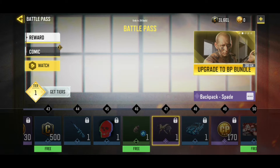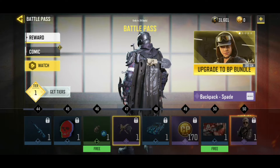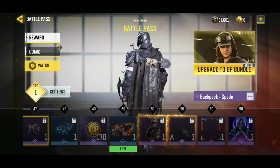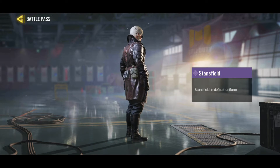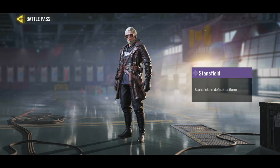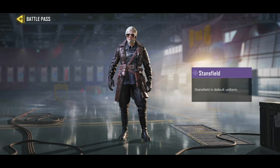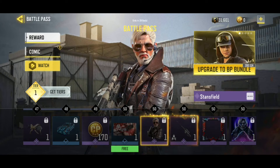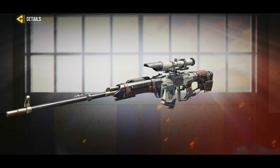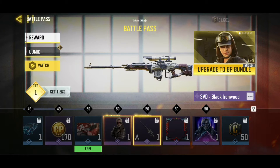Tier 47 we have the backpack — it is a shovel backpack so that's kind of decent. Tier 50 we have this character Steinsfield — he looks very good with the beard and all. I have a beard also so I'm gonna equip this once I get him.